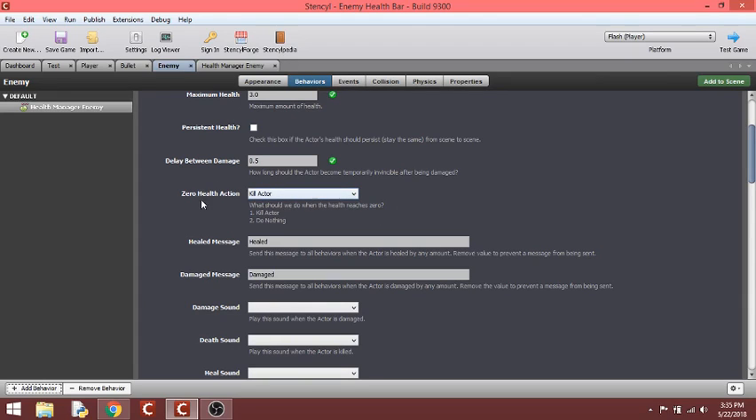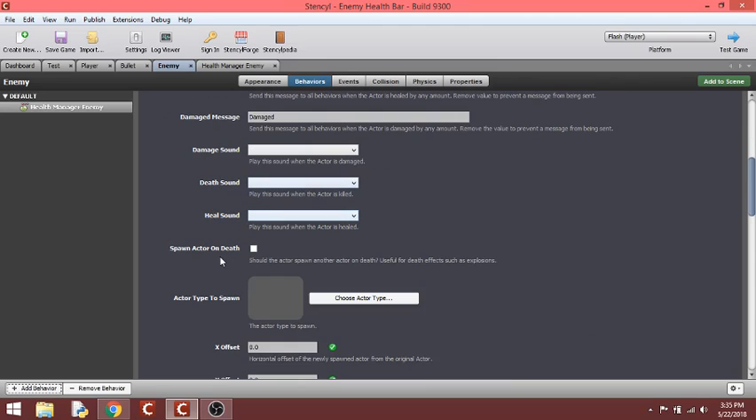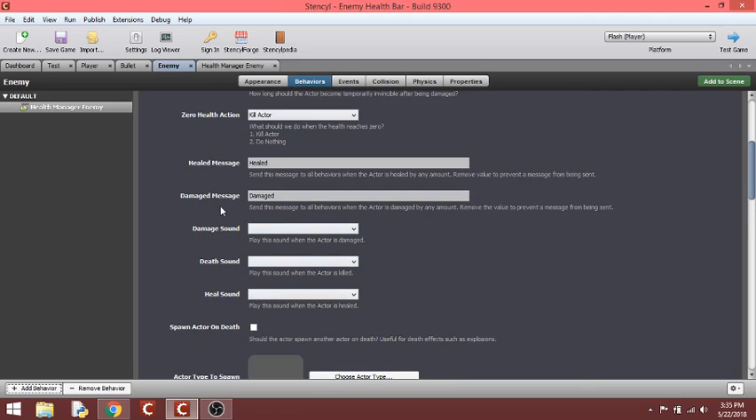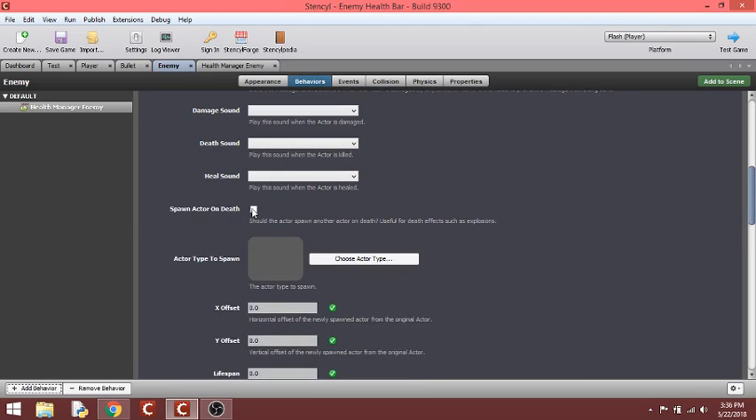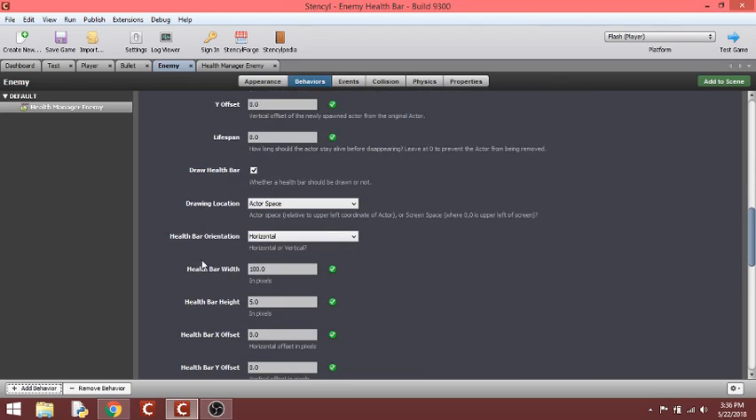That's like in Diablo where your health doesn't restart every time you go to the next scene — we don't need that here. For zero health action, set it to 'kill' just to make sure. Leave the sounds alone — they probably won't work because they're reliant on the 'damaged' message, and I don't know how to call that. A buddy of mine knows how to call it — I need to figure that out. You don't need 'spawn actor on death.' Click 'draw the health bar.'